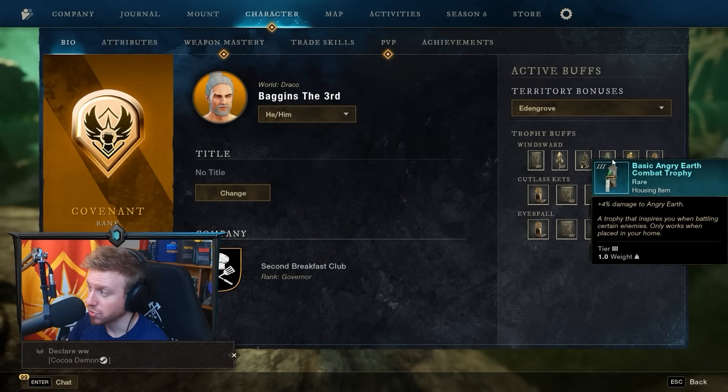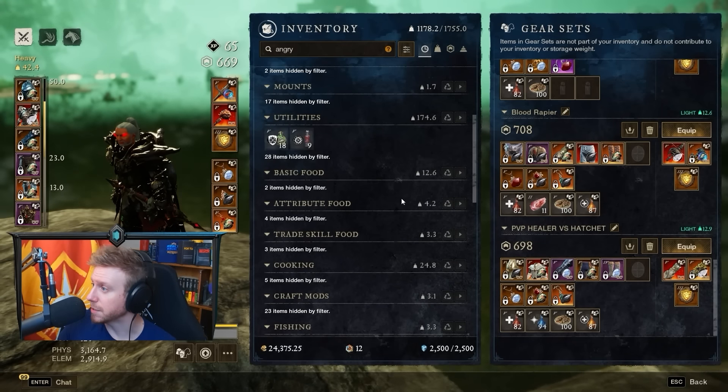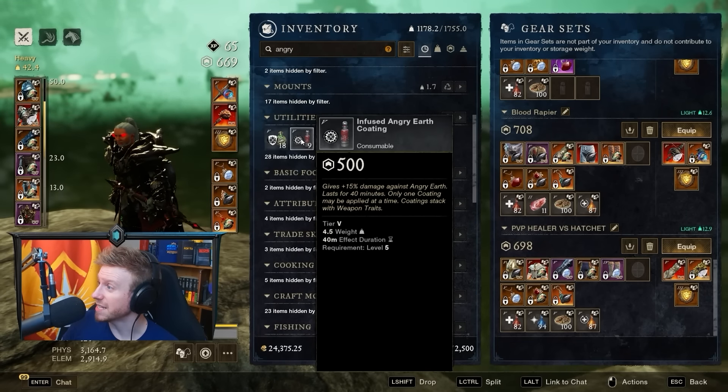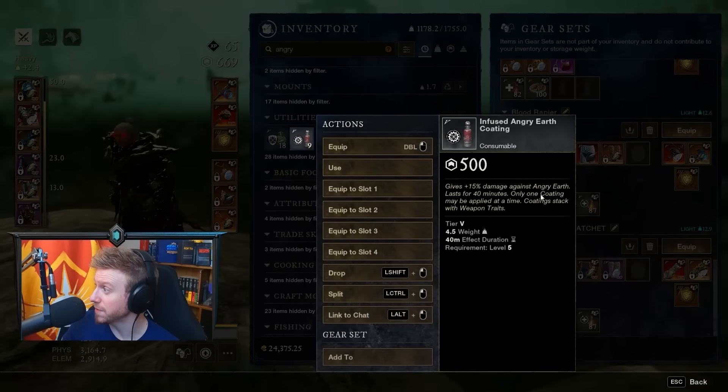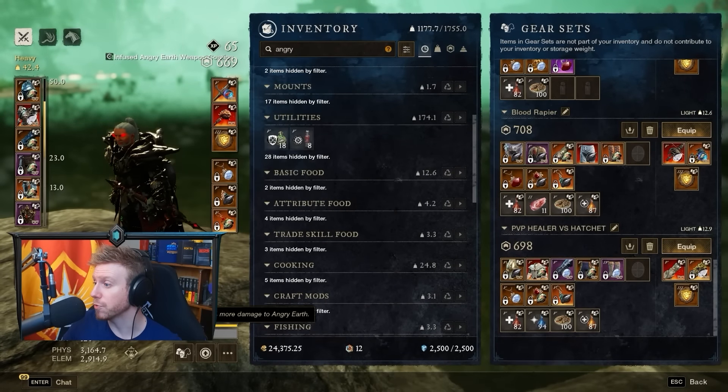Everybody having trophies down, everybody doing 15% extra damage with the major trophies — that can be a big deal, especially when it comes to the second boss Typhon. Another freebie you can pick up off the trading post or craft at the Arcana Station are Angry Earth Coatings. These give you a 15% damage bonus to Angry Earths, and it will apply to both weapons when you pop one.